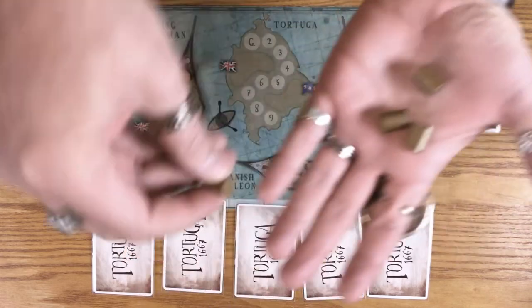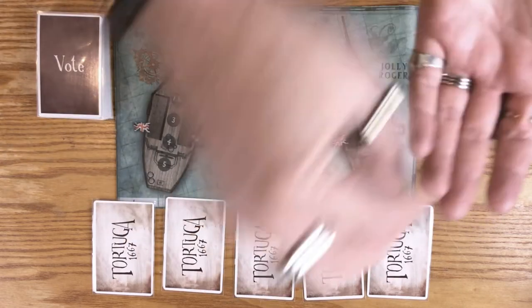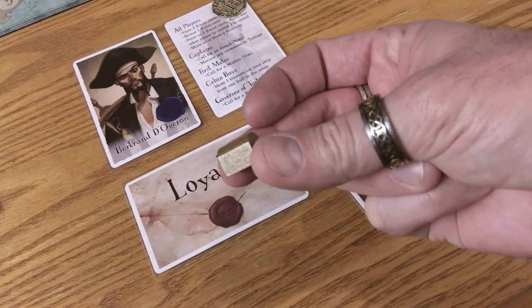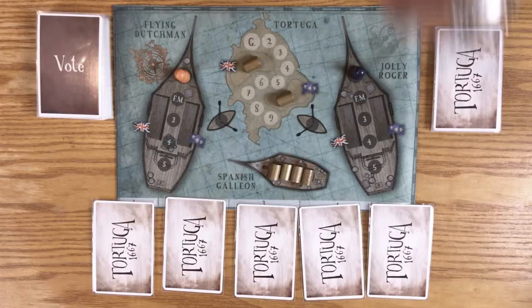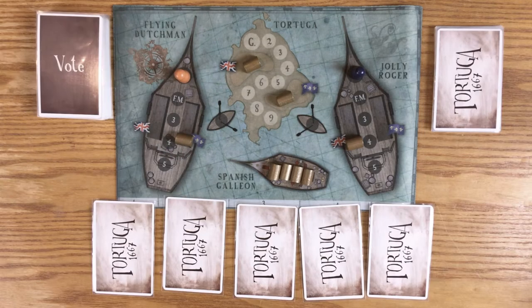Now grab the treasure — or the gold tokens, that is. Place four of them on the Spanish Galleon, two on Tortuga (that's one on each team's space), and hand one to each Captain to place in the hold of their choice on the ship. Now you're ready to play. The Captain of the Jolly Roger goes first — them's the rules. Keep to the code, mate.